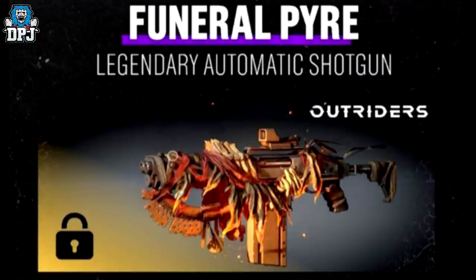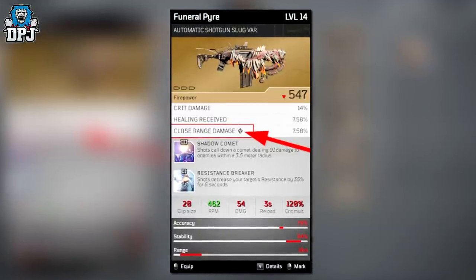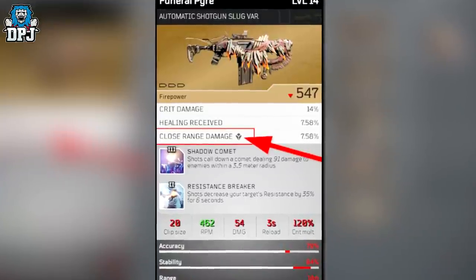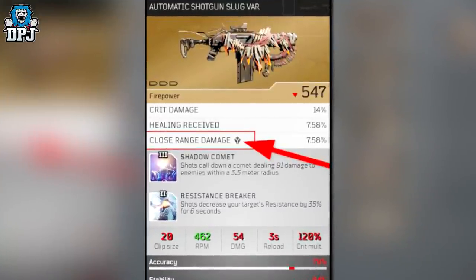This weapon is called the Funeral Pyre. From the initial image we couldn't see what it offers, but thanks to a recent tweet by Outriders we get to see the benefits of this weapon — and it's crazy. On screen now we can see an inventory shot of this weapon. Check out its tier 3 mod — it's called Shadow Comet. Shots cool down a comet dealing damage to enemies within a 3.5m radius. This thing's shots cool down comets! We can also see it has a Resistance Breaker on tier 2, but it's all about that tier 3 mod. From using automatic shotguns in the demo we know they kick ass, and this beauty is going to be on another level.